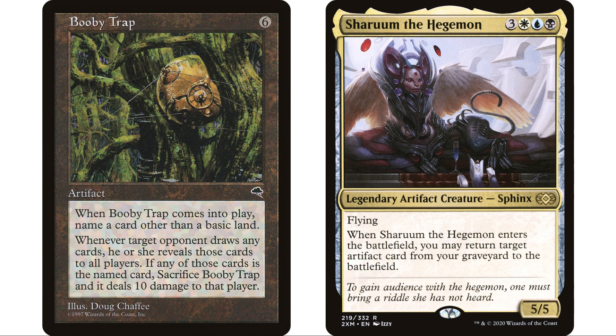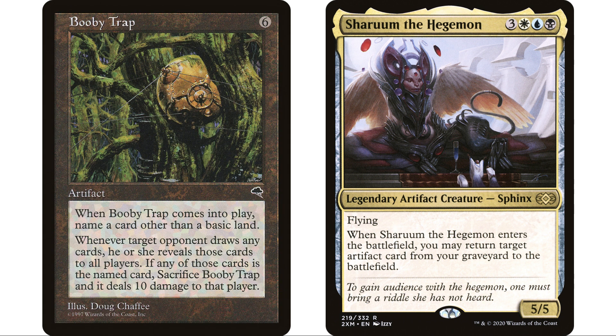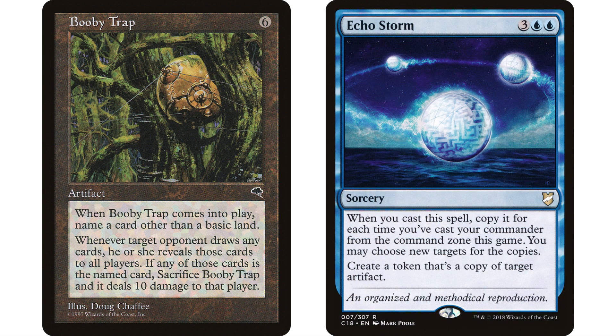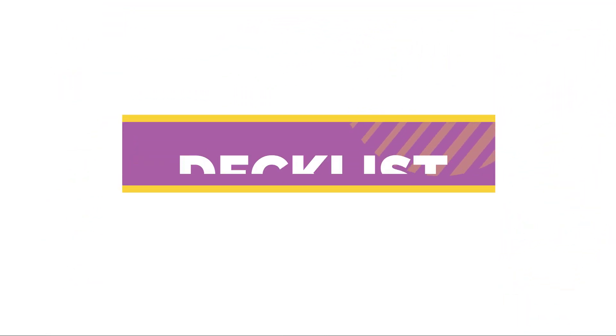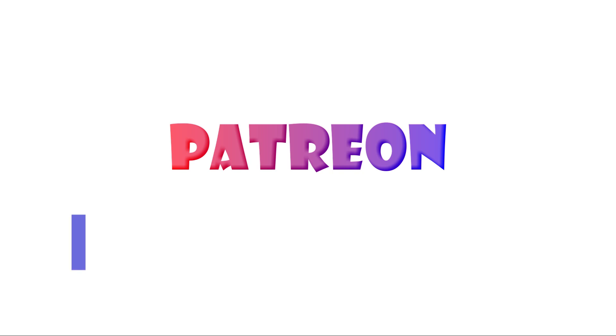That's basically the deck. We get Booby Trap, tutor it into hand or graveyard with Entomb or Auric Loremage, then use Sherum to bring it into play and bring it back after it sacrifices itself. We look at the top cards of opponents' libraries so we know what to name, make copies of Booby Trap to speed things up, and use Magister Sphinx to set life totals to 10 for the instant kill. The decklist is in the description below. If you like how I build decks, I have a Patreon linked there as well — thanks for tuning in.